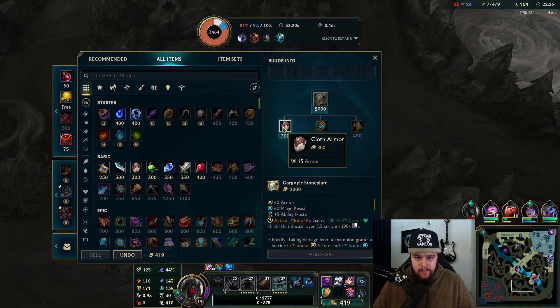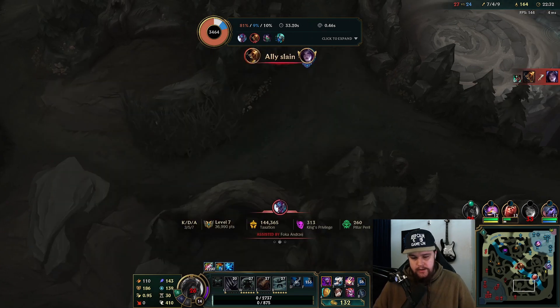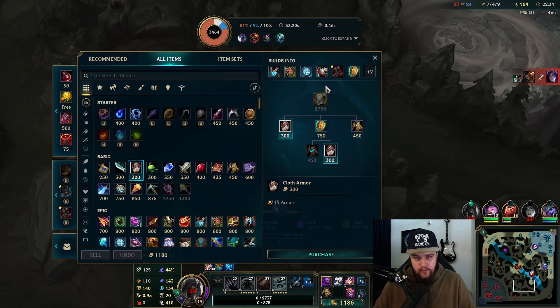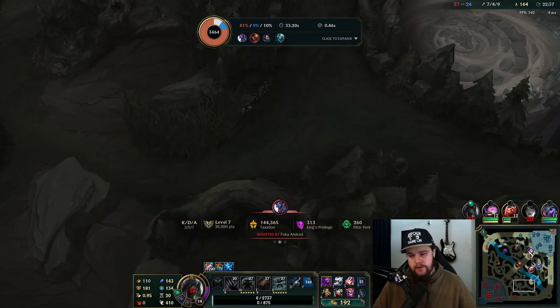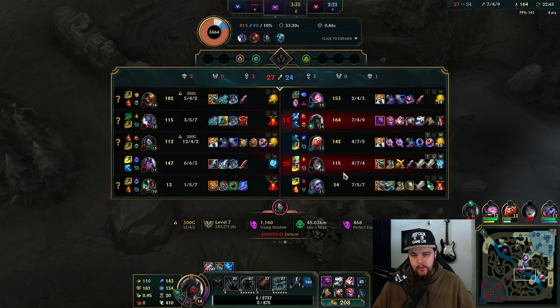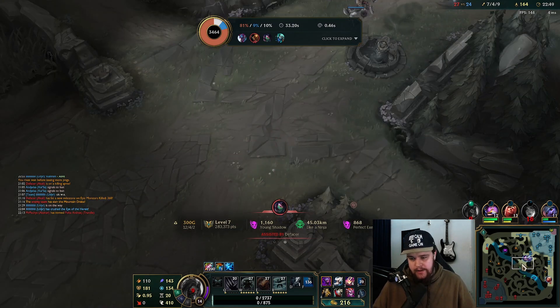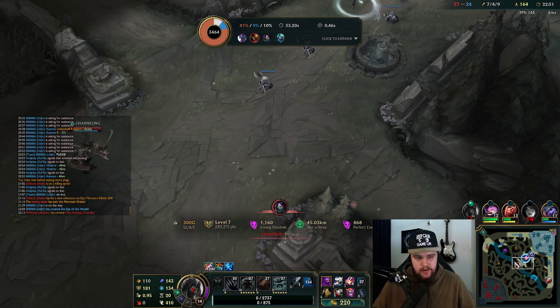I shouldn't have overextended. I had no backup there — I genuinely thought I was going to have way more backup in that situation. I should go for Frozen Heart and Stone Plate. I thought Kai'Sa was still in a good position and Vlad was somewhere close, and we knew where the enemy was, so I thought we had a good play. But we definitely didn't — at least it wasn't worth his shutdown.